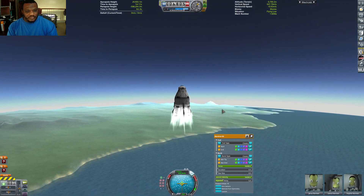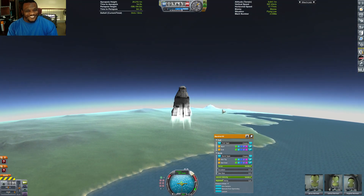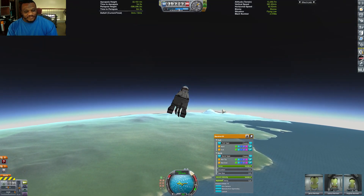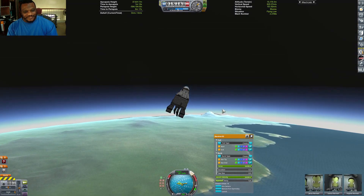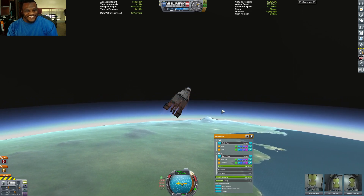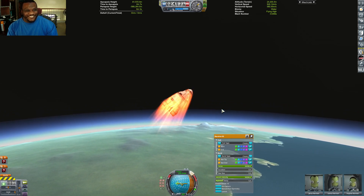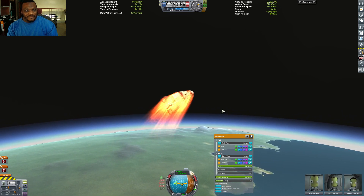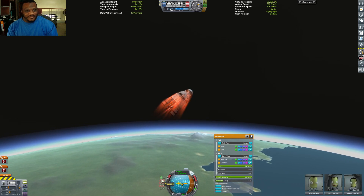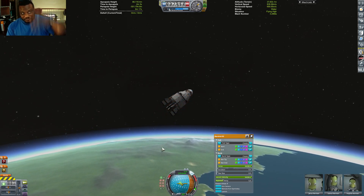This should allow us to get a lot more thrust going upwards and get our apoapsis out as quickly as possible. My recorder did not appreciate all of the fireworks — it kind of overwhelmed it — but it hung in there with me. We're starting our gravity turn with a few shots here and there, just easing it on in. This doesn't take too much to actually get into a proper orbit.